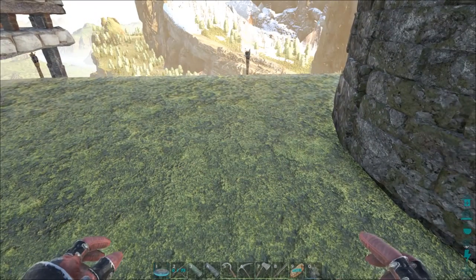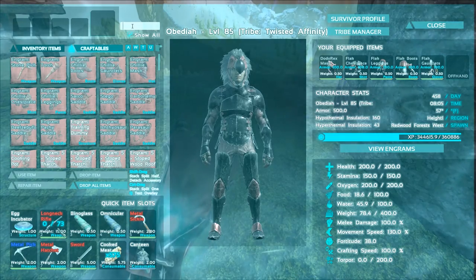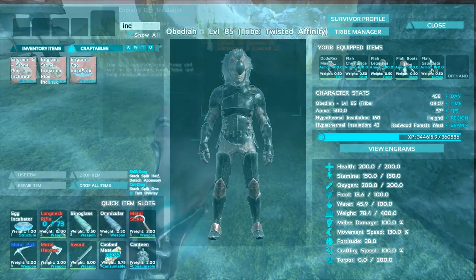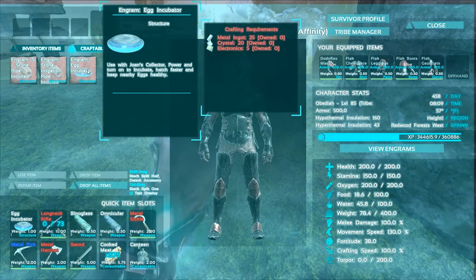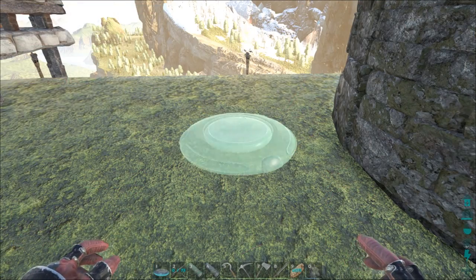We're gonna use this incubator. Let's check it out. It's from the egg and poop collector mod — I think it's Jones' egg poop collector or something. You make it using 25 metal, 20 crystal, and 5 electronics. I already made one and I'm gonna go ahead and set that down here.